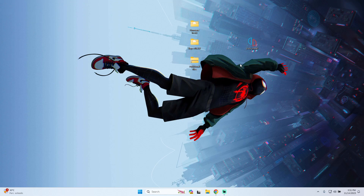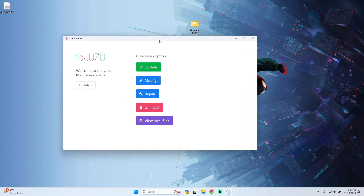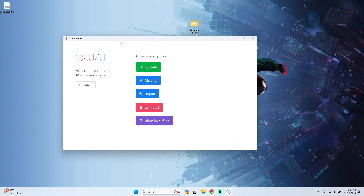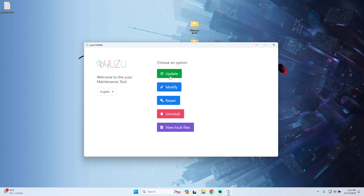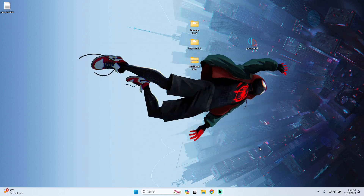Once you have the Yuzu installer, just double click it to open. Since I already have Yuzu installed on my computer it doesn't need me to redo the installation, but you will see a window where you only have to press Install. Once that's done, press Exit and Yuzu will be installed on your computer.